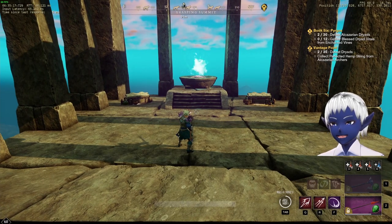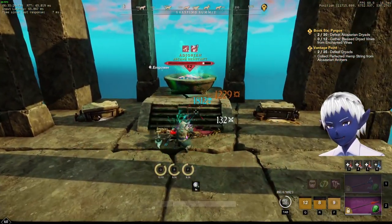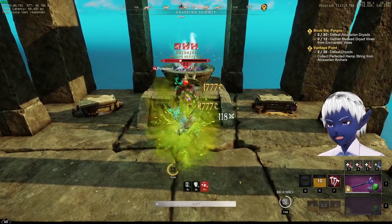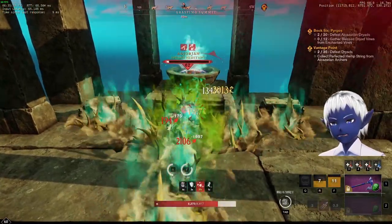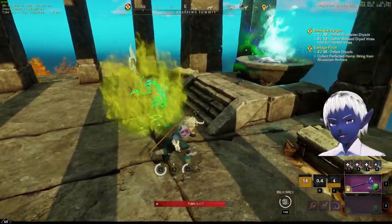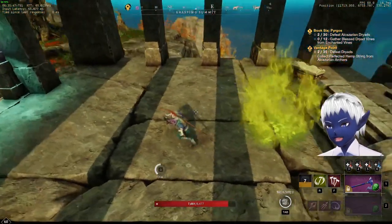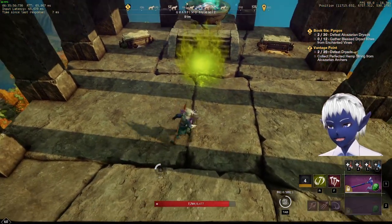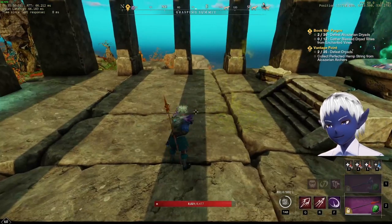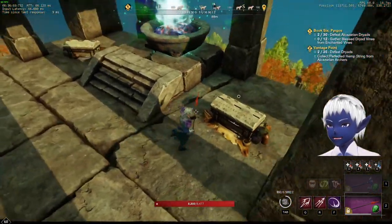He's going to spawn any second now — there we go, arcane resistant, nothing to worry about. This guy's level 62; by all rights he should be destroying me with the resistances I have. He does not. He doesn't move much, which makes him an easy target. One thing to mention: sometimes he's bugged and will respawn 30 seconds after he dies, or even right after he dies. You have to be ready for that — don't be in a bad spot at the end of the fight because he might pop again on you.